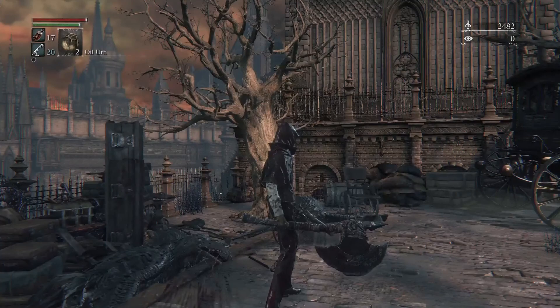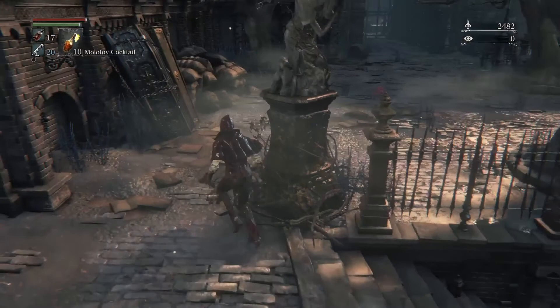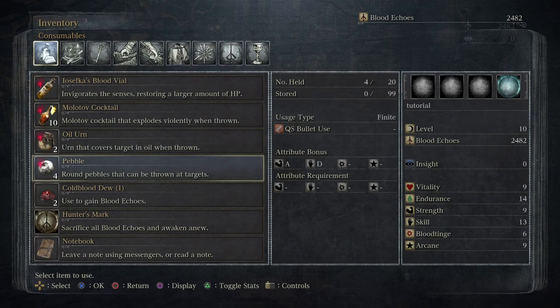Now I'm going to go pick up the first Hunter gear set with you. We're getting these Cold Blood Dews. To look at the stuff in your inventory, just go to Options, click Inventory, and you can see everything you have in there. I'll explain some of these other items like Cold Blood Dew and Madman's Knowledge later on.